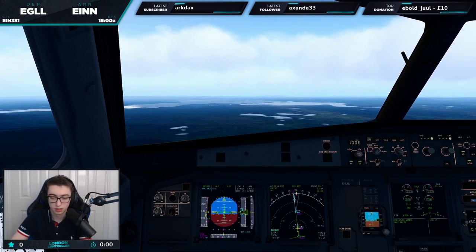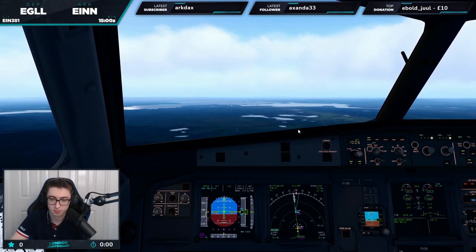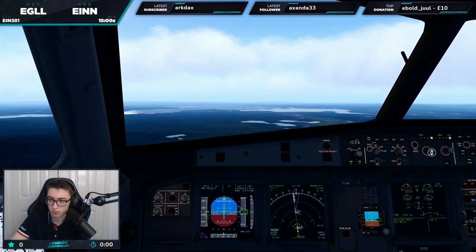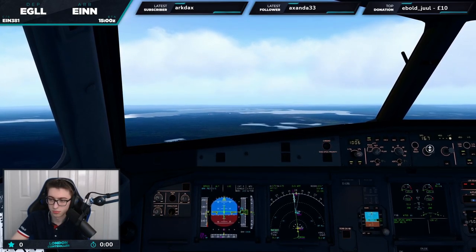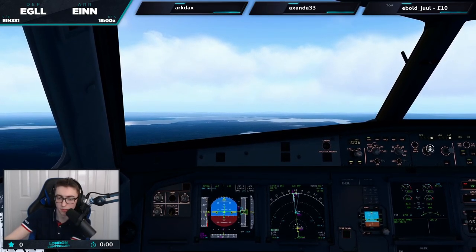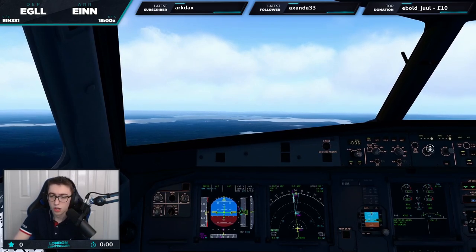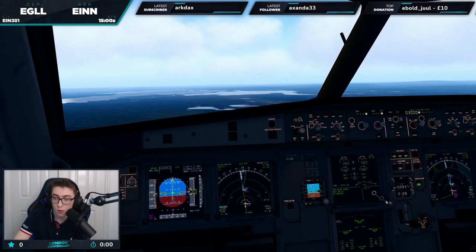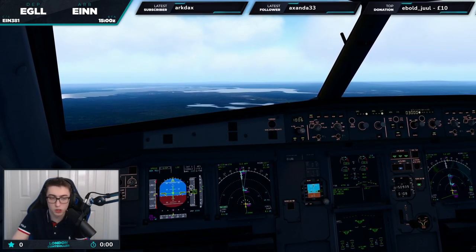Famous last words. Shannon Tower, good afternoon — Shamrock 381, established ten and a half miles from runway two four. Continue to descend, reduce to minimums now, Shamrock 381. Because we're going to bring out flaps before we want us on minimums — gear down, flaps four, minimum approach speed.